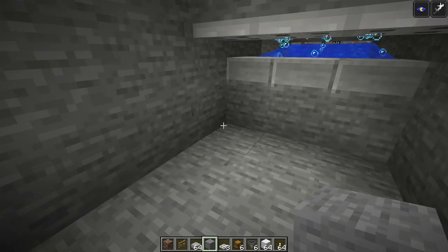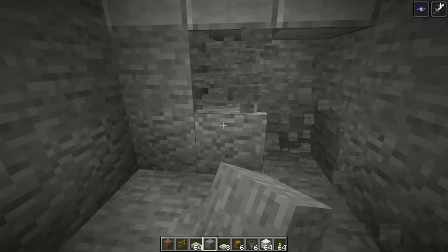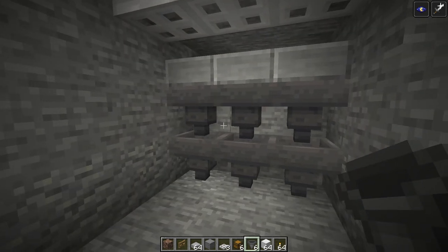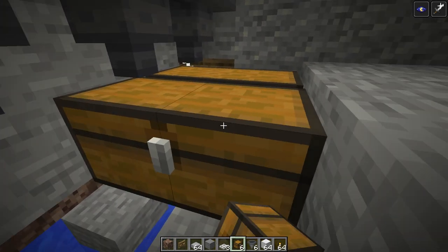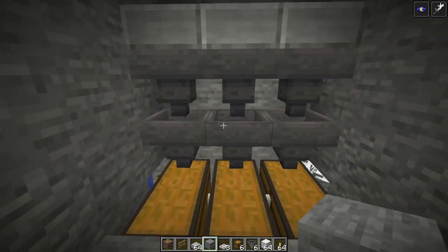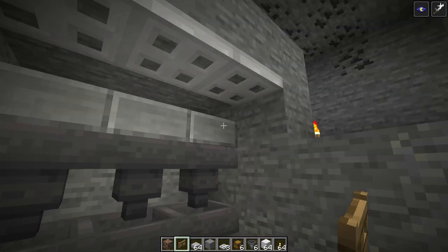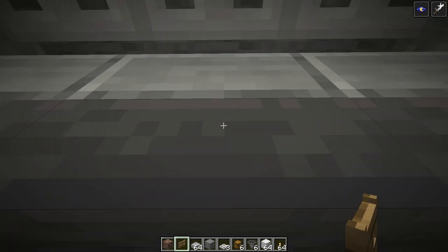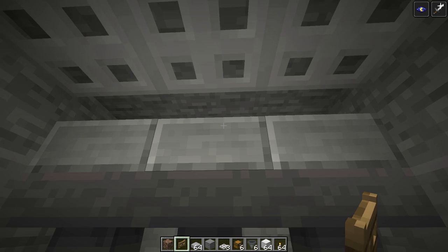Create yourself a safe space — go down by three blocks and clear those out. Take out two more blocks, then push your hoppers down into the blocks so they point downward to pick up any drops you miss. Take those blocks out and place in your chests — do the same thing on both sides. That will hold all your drops from the machine. Now you can stand here and hit the spiders with a sword. From down here they won't be able to reach you unless you jump, so don't jump — they'll come right to you and you can safely hit them.